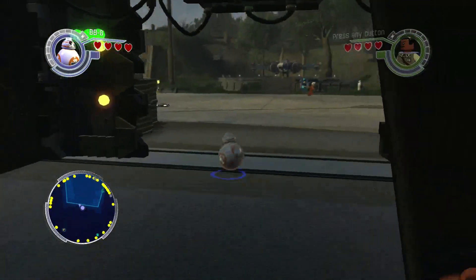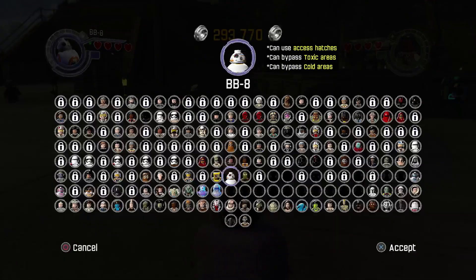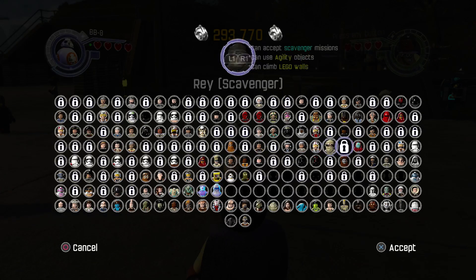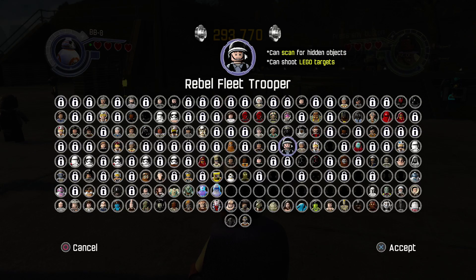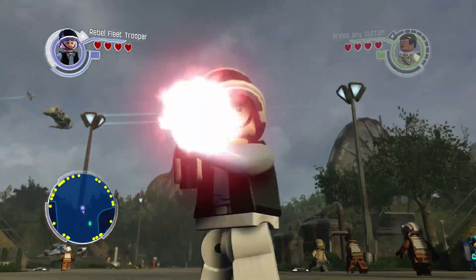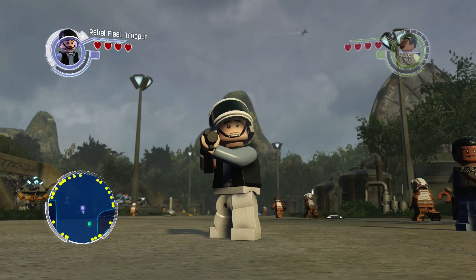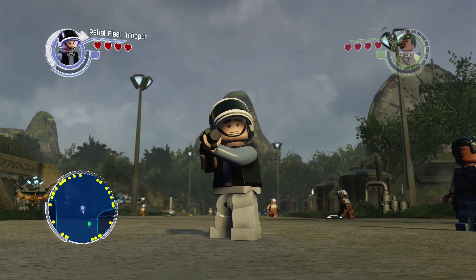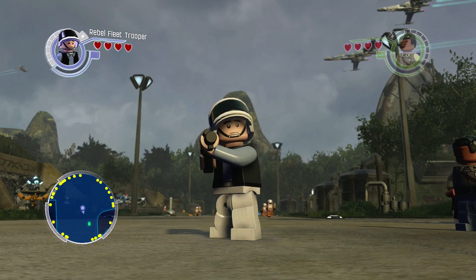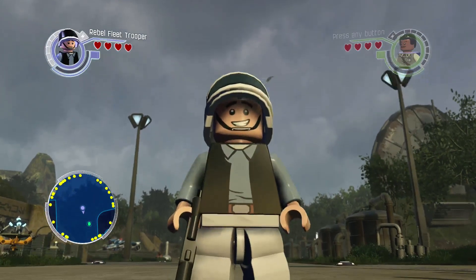Let's take BB-8 and we are going to the rebel fleet trooper. He can scan for hidden objects and he can shoot Lego targets. This is your classic OG rebel troop. This is how they were dressed when Vader jumps onto Leia's ship, with their helmet and their spiffy little suits. The rebel fleet trooper is our latest carbonite unlock.